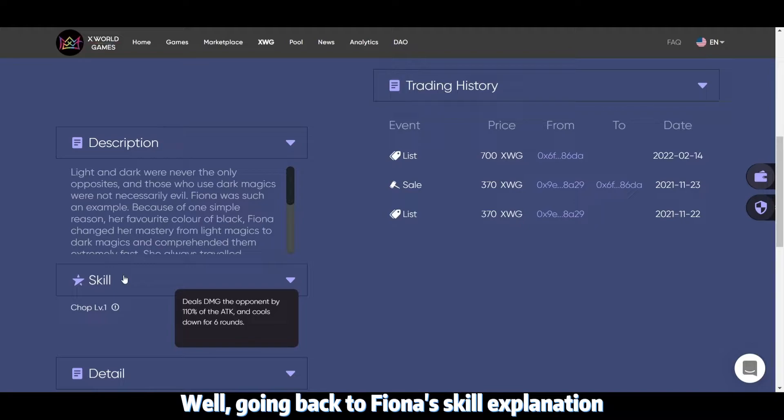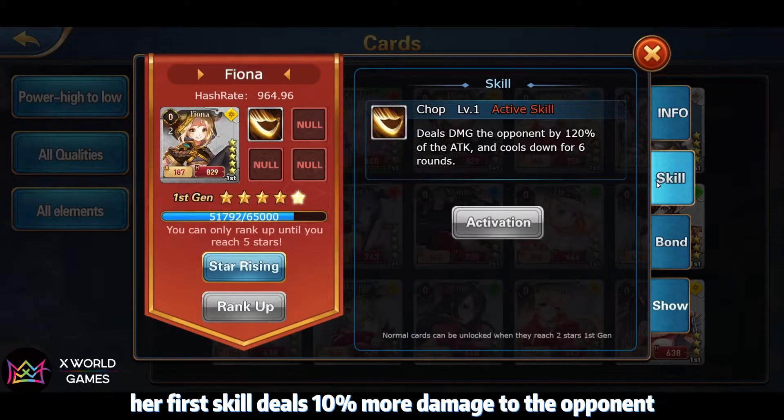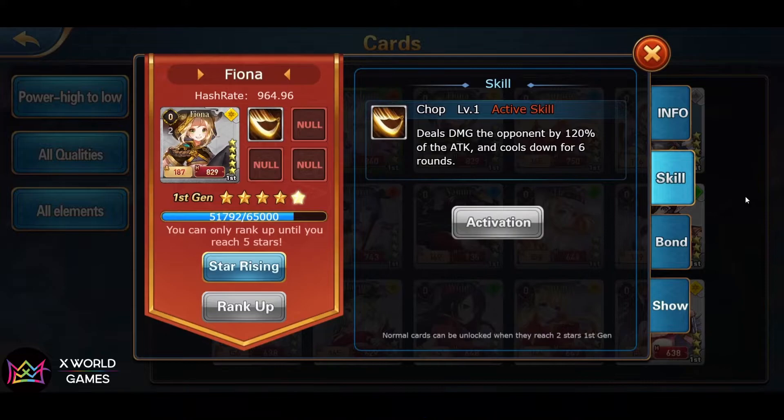Going back to the Filna skill explanation — we choose the card with skill level 1. Filna's skill in the old vision deals 110% extra damage to opponents with a cooldown of 6 turns. But now her first skill deals 10% more damage to opponents, and on the turn it is active she deals 120% extra damage, with the cooldown remaining unchanged at 6 turns.